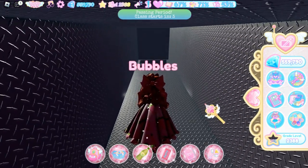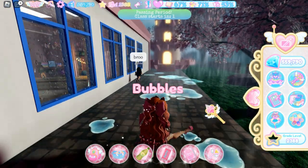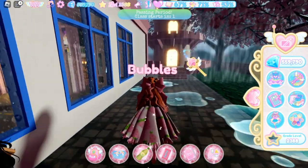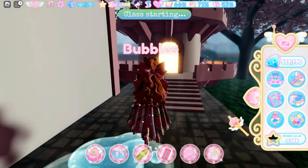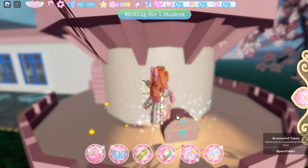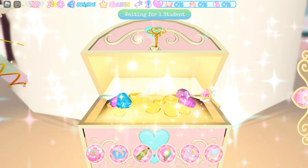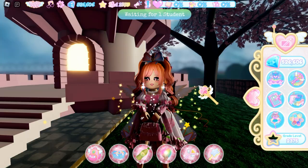Once you've loaded in, walk straight and fall down this vent and then you're out of the classroom. Go over here by this tower — here's the brand new chest that we could not get before. Let's go ahead and open it and see what it gives us. Inside this chest you find 300 XP.